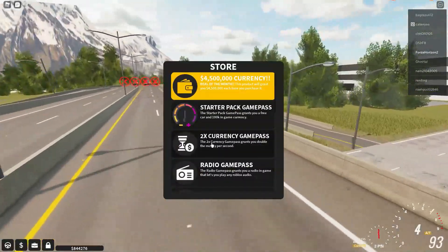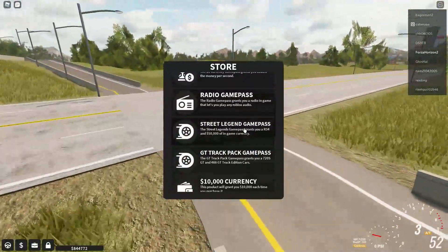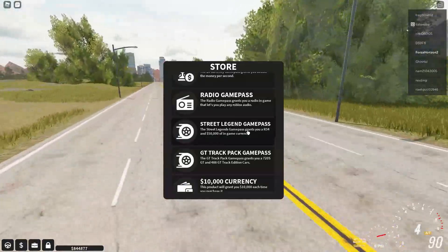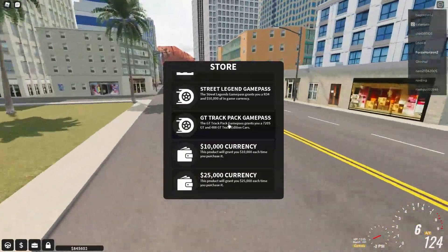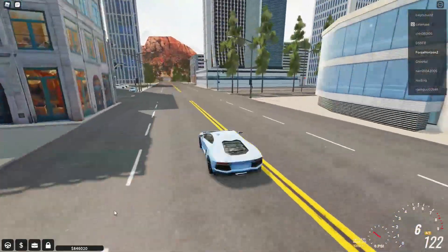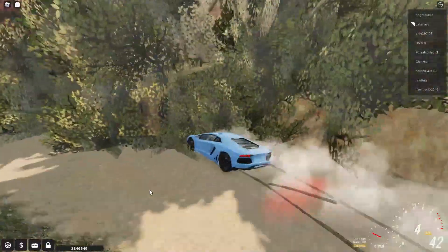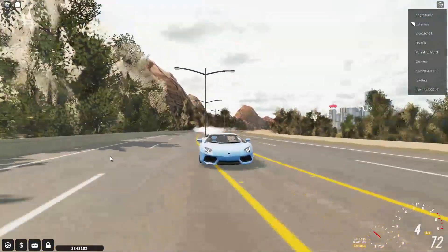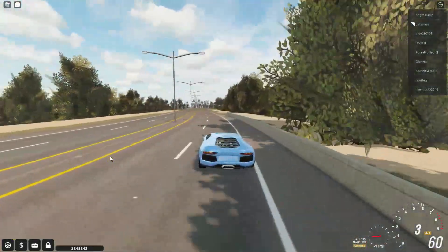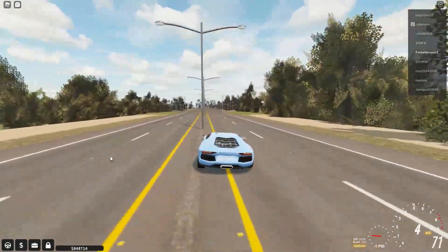This game has a few game passes. There are some basic ones but also some unique ones like the street legend pass which gives you cash and an R34 Skyline, or the track pass which includes a 720S GT and a 488 GT. It's kind of lame that cars are locked behind game passes, but it isn't the first game to do that.